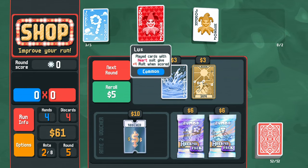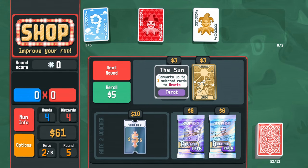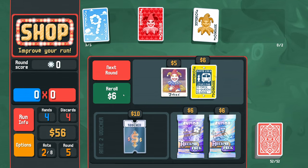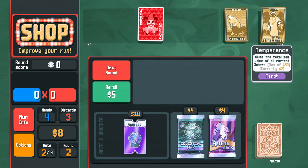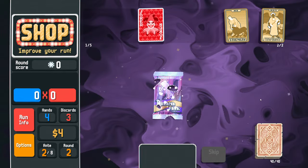Let's talk about some mechanics and strategy. Jokers and consumables can only appear once, so in this shop, Cloud 9, Lusty Joker, and Golden Joker will not spawn in the shop while I already have them. This can be put to good use though — if you're looking for a tarot or planet card, hold on to some different ones in your consumable slots. This way, when you open a booster, the ones you're already holding will not appear.